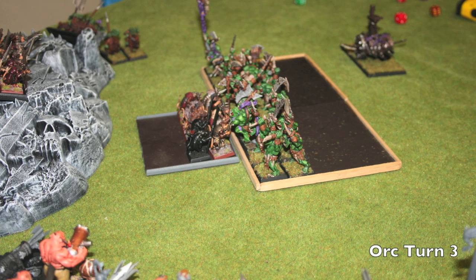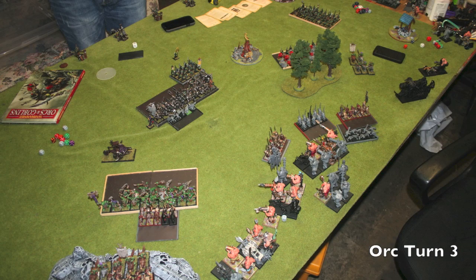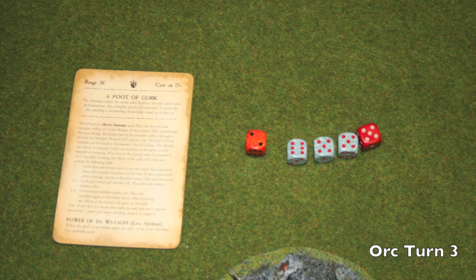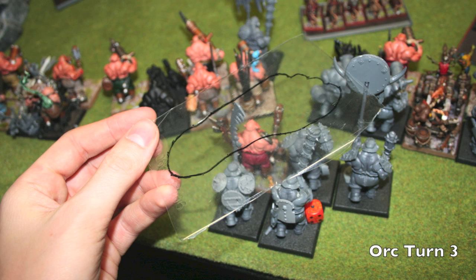On to Chris's Turn 3 — the Savage Orcs charge in, and he only takes one or two wounds from difficult terrain. Same with the Black Orcs — maybe one or two lost to difficult terrain. Here's the movement for Chris's Turn 3; the Black Orcs are still pretty far away so I'm happy about that. Even if he overruns he'll go about seven inches, which is fine. My counter-shooting Gnoblars actually killed a Savage Orc and a Black Orc each — amazing since they're hitting on sixes and wounding on sixes. The pump wagon rolls double ones for Pump Harder, turns around, and runs away. Chris gets a good roll for Foot of Gork and I'm unable to deny it this turn.